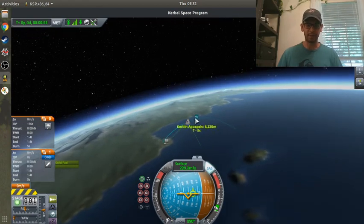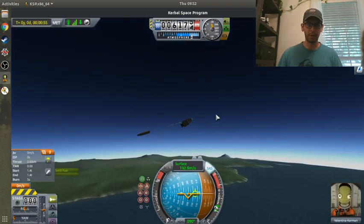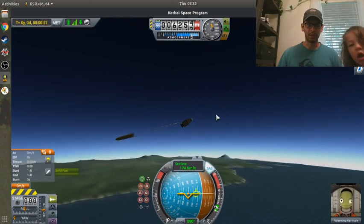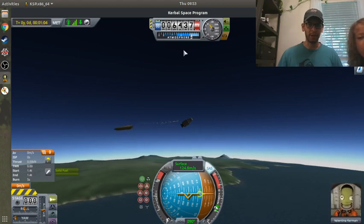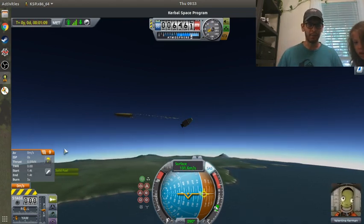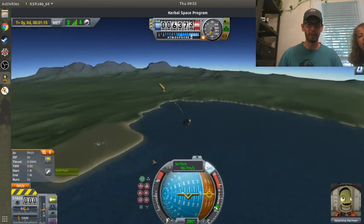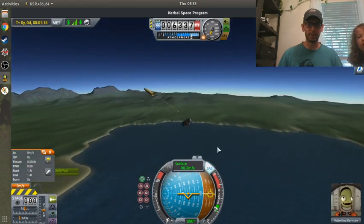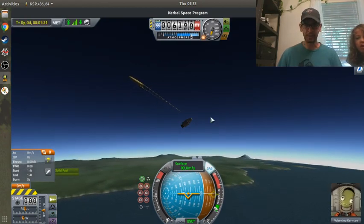It looks like I can go ahead and deploy my parachute to slow me down. I literally deployed a parachute while ascending, but my velocity was pretty low, so it's okay. It looks like it's in the yellow region, so I deployed it a little too quick. But everything's good - my surface velocity is coming down and my altitude is dropping. I'm going to safely bring Valentina down.